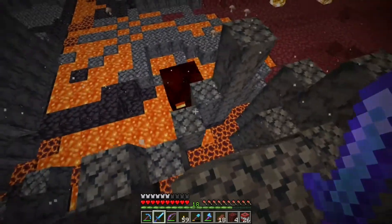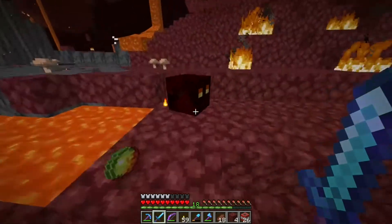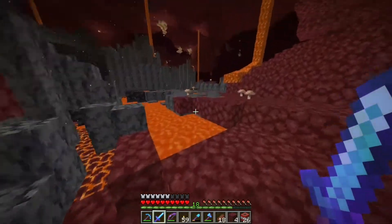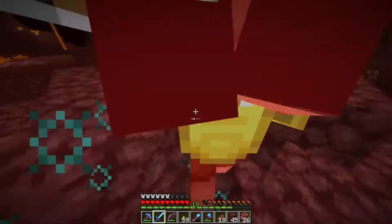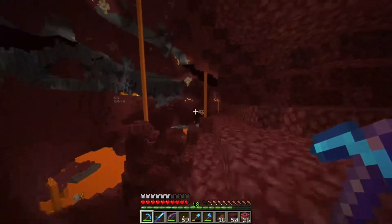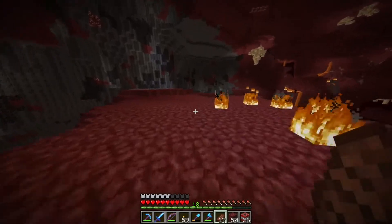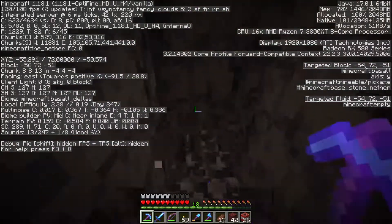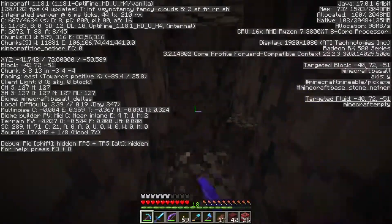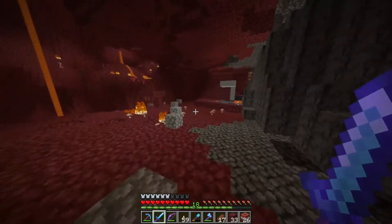I believe we need some magma cream as well, so I might as well get that while we're here. Come here magma cube, let me kill you. We have enough magma cream now. I believe that's how you make a fire resistance potion — using magma cream. We have a bunch of piglins after us now because we're not wearing gold, but luckily they have crossbows so that shouldn't be much of a problem. We are coming close to our portal. I'm so glad that I have feather falling four on my boots — such a nice thing to have.